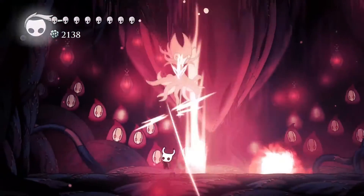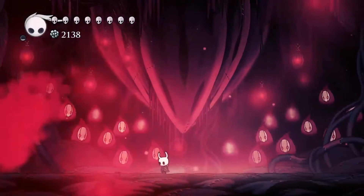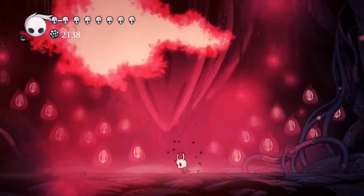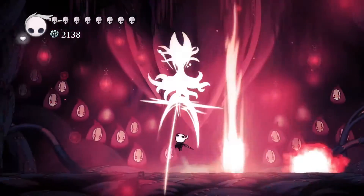The first attack is the dash attack. I recommend you dash through Grimm and then walk just a little bit towards the direction he dashes. That will mean that you don't get hit by any of the fireballs, which is ideally what you would like.